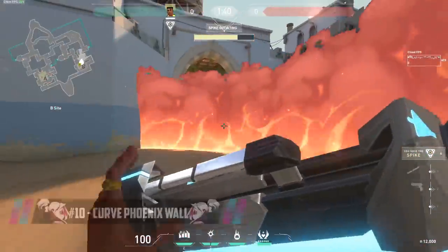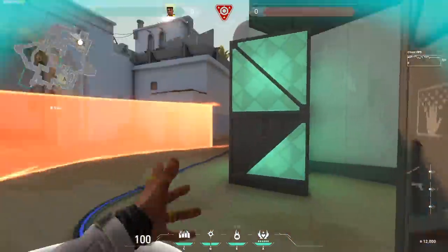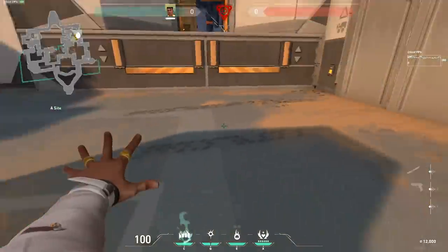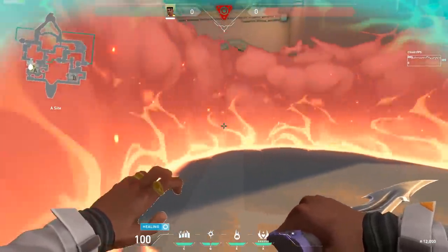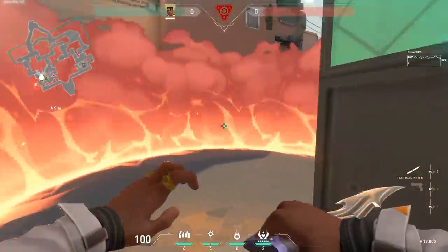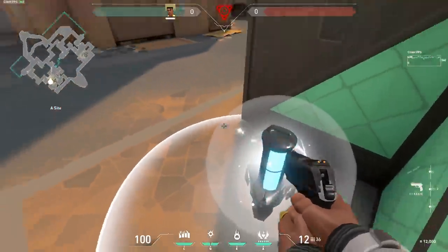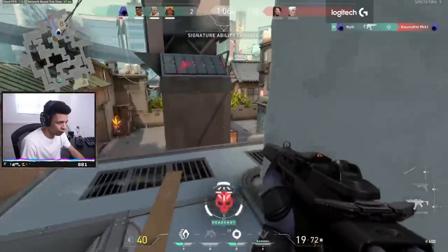Tip number ten. Phoenix's wall can curve quite a bit. If you use his wall and hold your mouse, you can drag it left and right to make it curve. This is very useful for blocking off multiple choke points on the map. For example, on Bind, if the spike is planted in the default position, an enemy is likely in showers and maybe another at A short or U-Haul. You can perform a 180 with your mouse to create a semicircle that blocks off showers and U-Haul, forcing those players to panic and rush in so you can pick them off.